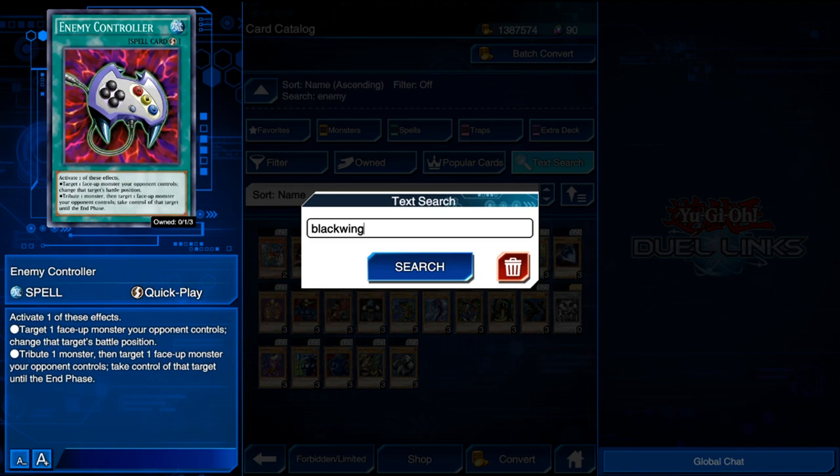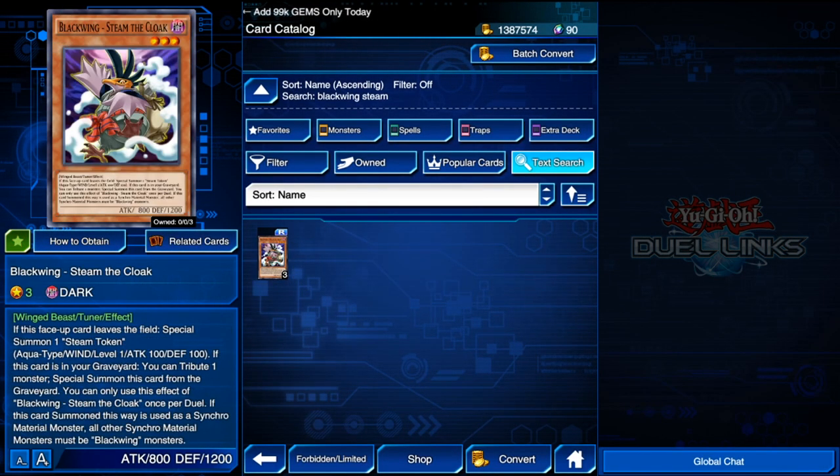The next card is a monster — it's Blackwing - Steam the Cloak. This card is going to be really good because if it leaves the field — whether it's destroyed, tributed, or anything — you can special summon one Steam Token. That token is level 1. The other effect lets you tribute one face-up monster on the field, whether it's a token or any other monster you control, and special summon Steam the Cloak from the graveyard. The downside is that effect is only once per duel.